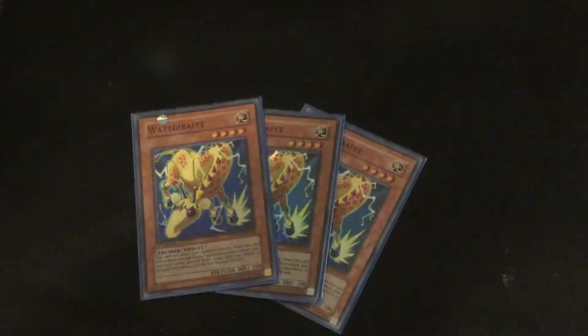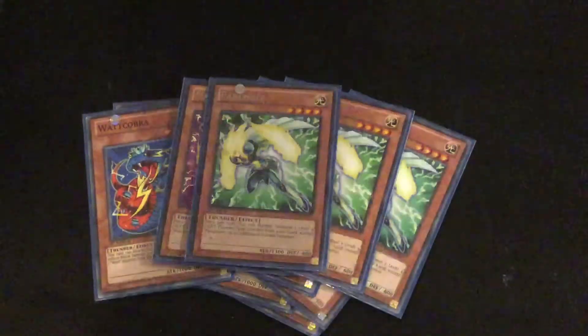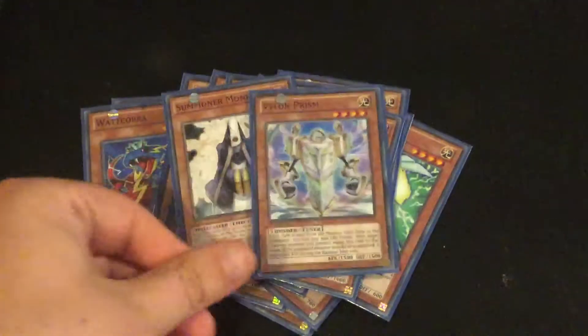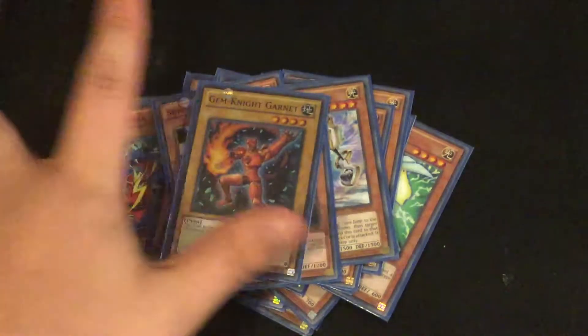I still have the 3 Watt Giraffe. I still have the 3 Cobra. I now have 3 Mahunda, 3 Parhunda, 2 Honest, 2 Summoner Monk, 1 Violon Prism, 1 Trick Clown, and a Gemknight Garnet.